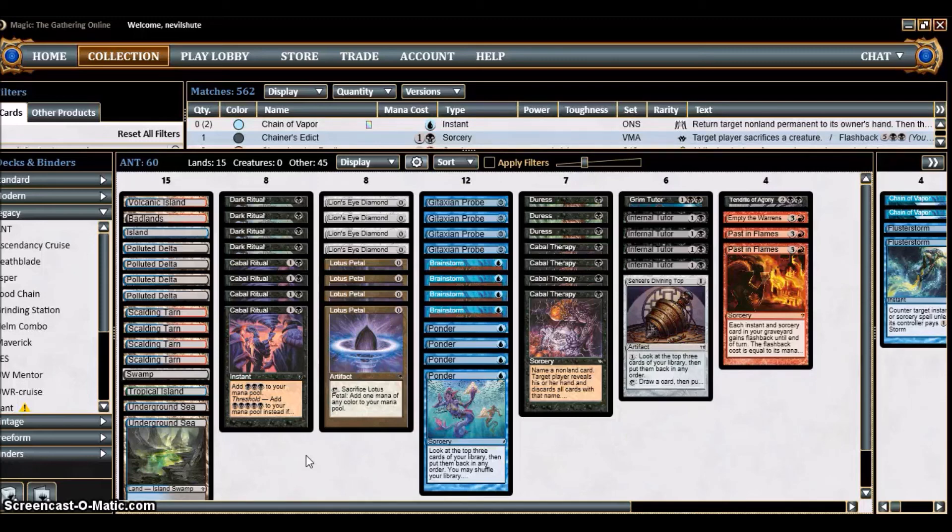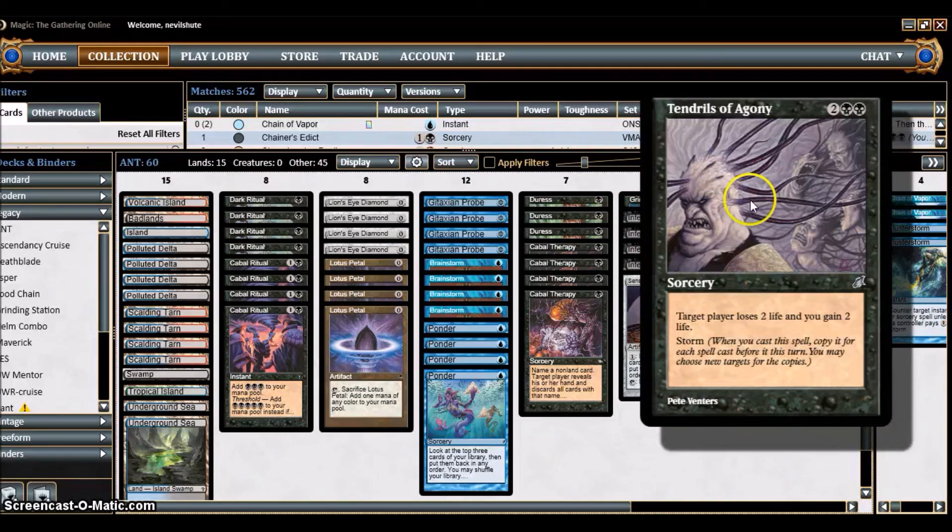Ad Nauseam Tendrils is a storm combo deck, and the goal is to win by casting Tendrils of Agony. It has the storm mechanic — a keyword that stipulates that when you cast a spell, you copy it for each spell cast this turn, including spells cast by both you and your opponents. This spell makes the target player lose two life and you gain two life.